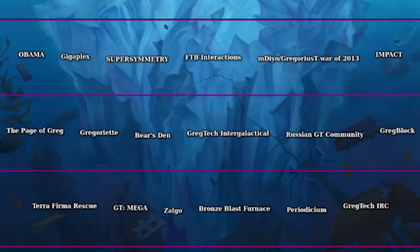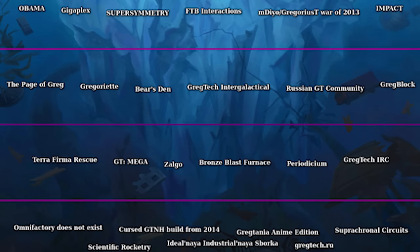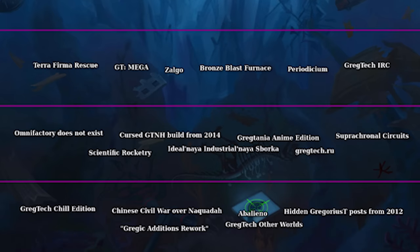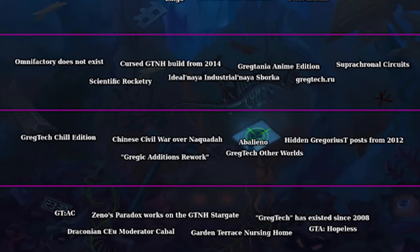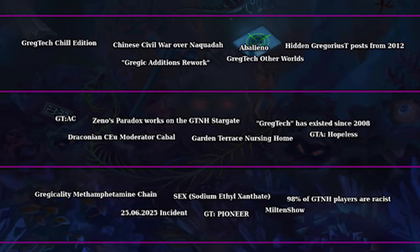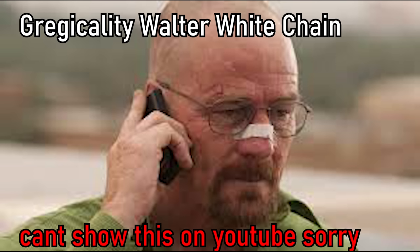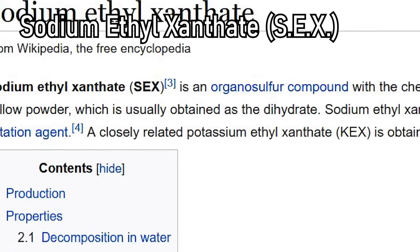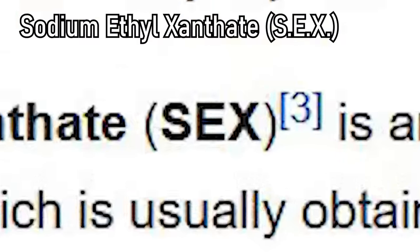This is it. This is the end of Gregg. This is the very bottom of Gregg tech lore. I would be surprised if a significant part of you knew these — they are so incredibly obscure that they are unknown by even the most prominent Gregg tech developers. Some Gregicality developers got high and made a crafting recipe for Breaking Bad. Obviously, this has never been implemented into the game. Gregtech developers are considering adding sex. Yes. That's right. Sex.